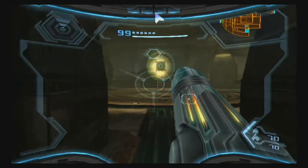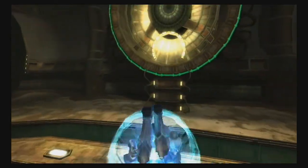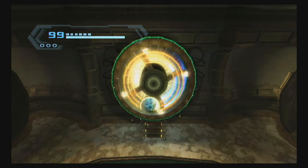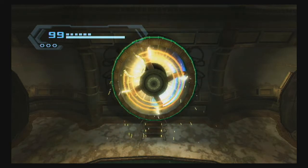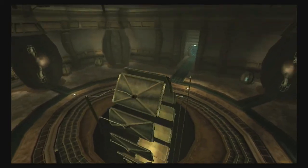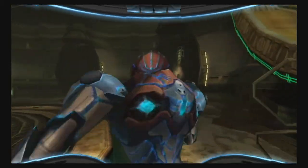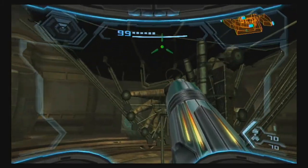Find out in a moment — yep, okay. So the last time we were here we had a battle. This time, now that we have the boost ball, we can activate this kinetic lock. This will actually be our first time seeing a half-pipe in this game, which they've been a common staple in the Prime trilogy thus far.